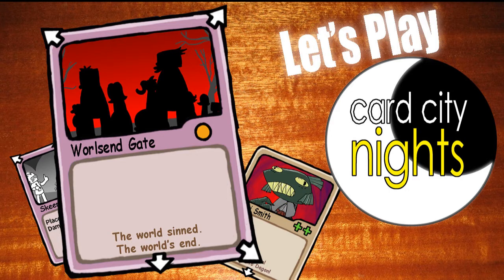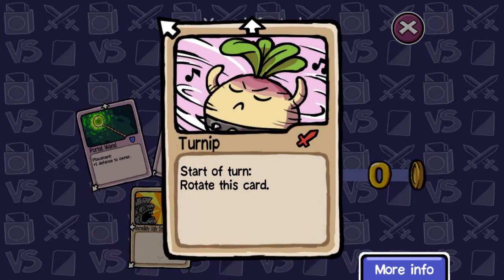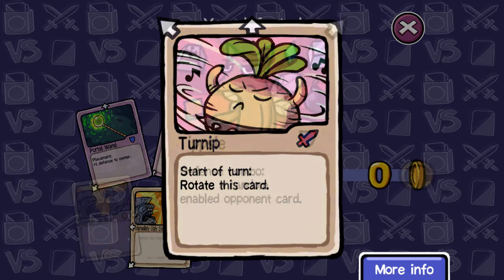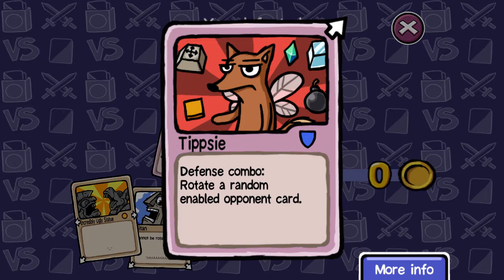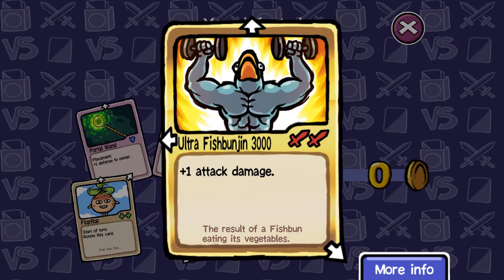Before we get started, here's a look at some of the cards I got while I was grinding. Portal Wand looks pretty okay - mostly the direction of the arrows I'm worried about. Turn Up is fun, it's an attack card that rotates, so it's basically got four arrows. Tipsy is another randomized sort of enable-disable - I don't understand why this would be a good card. And then there's Ultra Fish Binge in 3000. Really nasty. Of course it's rare.